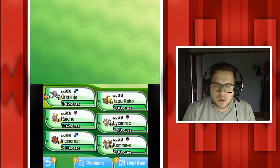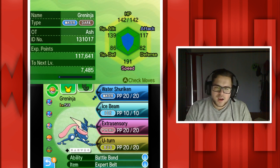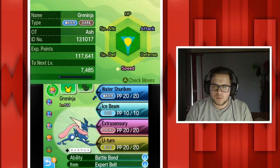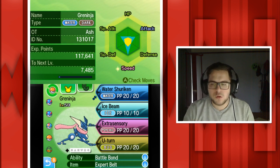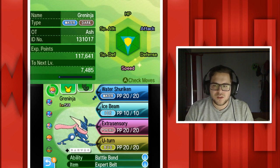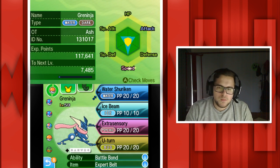Unfortunately I have not been able to properly train the IVs, and because I'm a noob, I kind of screwed up Greninja's EV spread. Somehow it's got half attack and half special attack when it's only meant to be max special attack. This makes Greninja super bad because there's been so many times where I've used a move and they've lived on literally a sliver of health.